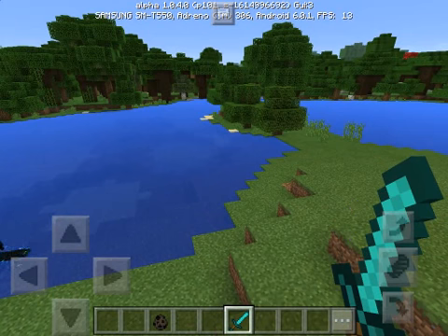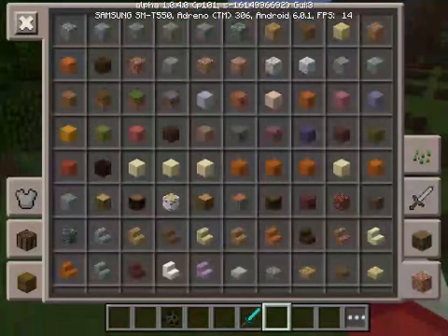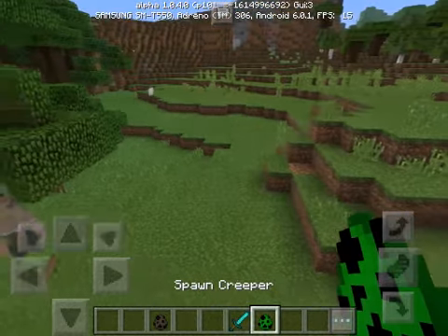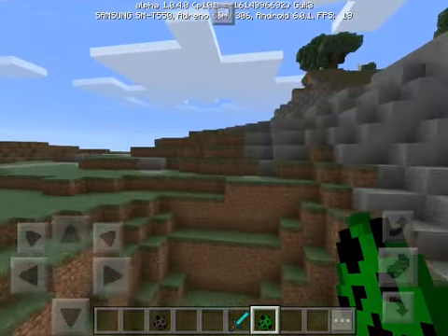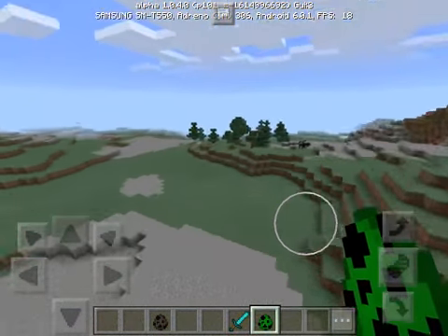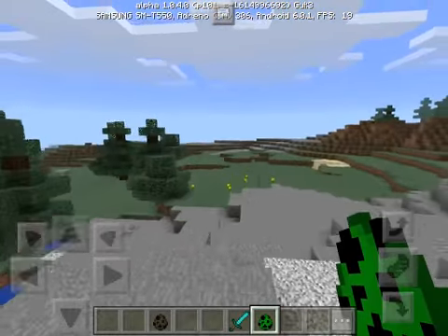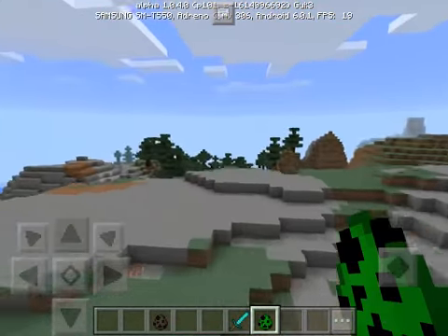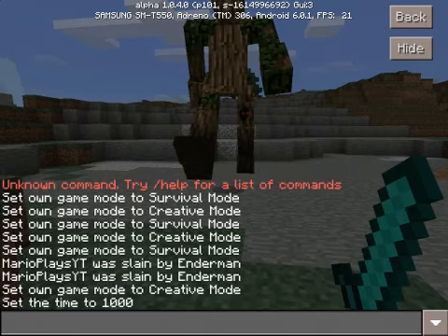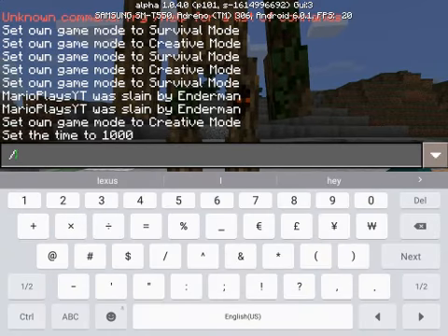Then we have the ants — this is also found in the thumbnail and it is one of my favorites. It replaces the creeper. I'm going to go somewhere where I don't have all these mobs attacking me to test out the ants. I'm going to see it in creative first and then switch to survival.